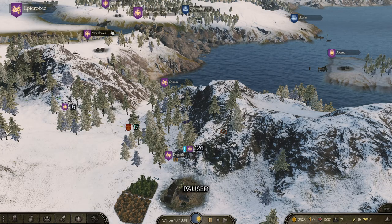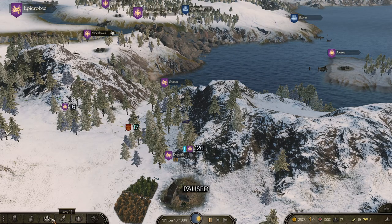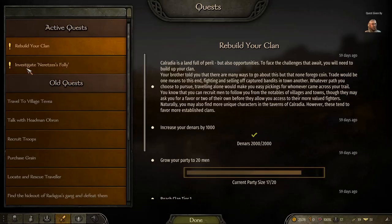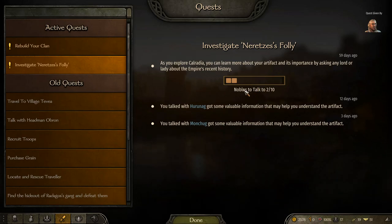What's happening, everyone? We are back with a video tutorial on how to complete the quest on talking to the Ten Nobles. This is part of the Investigate the Neritzes Folly quest. There is an objective on talking to Ten Nobles to find out about this artifact that we have, so just doing some digging around.